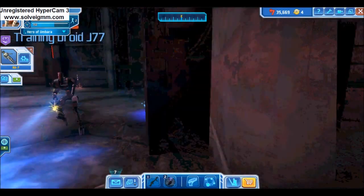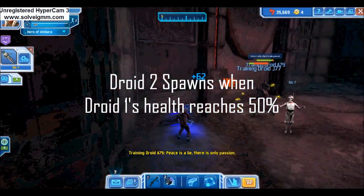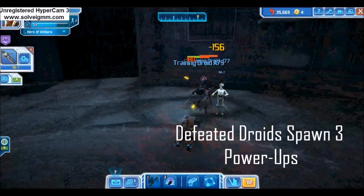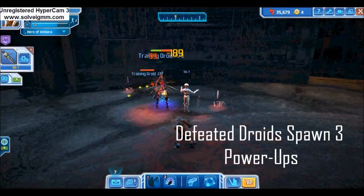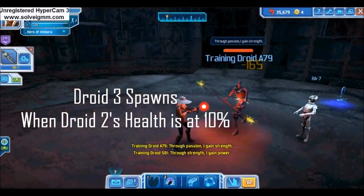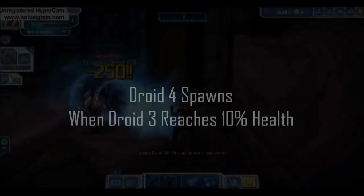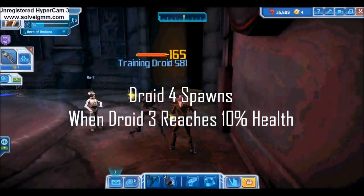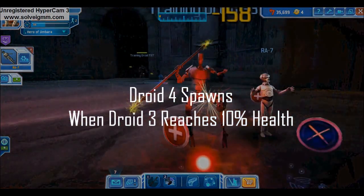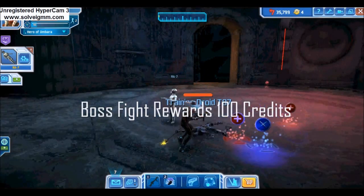For the first droid, once his health is down to 50%, the second training droid will spawn — keep working on the first droid regardless. Each training droid spawns three power-ups, so finishing the already-damaged droid makes the most sense. After the first is destroyed and the second reaches 10% health, the third will spawn. When the third droid reaches 10%, the fourth and final droid spawns. Completing the boss rewards the player 100 credits.